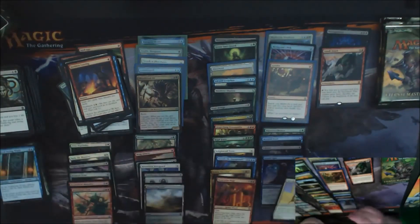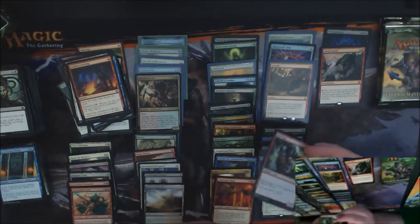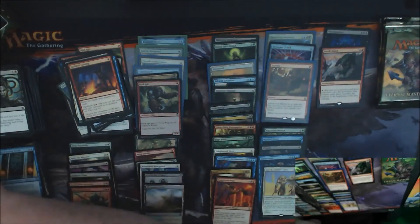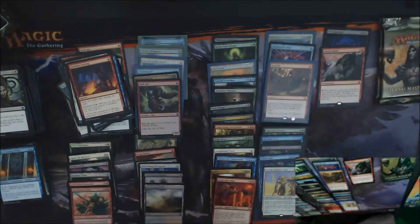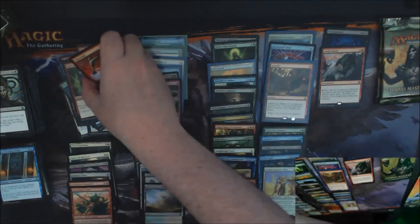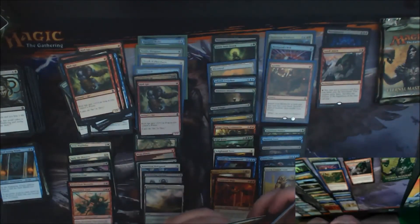Wonder, we got a Jareth, and a Foil Curbside Ape — our foils are actually doing work here for us with the box value. Unglued and Unhinged were some of the craziest cards. Also, Full Art Lands' introduction was in that set, which is interesting.